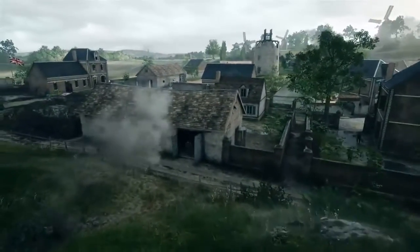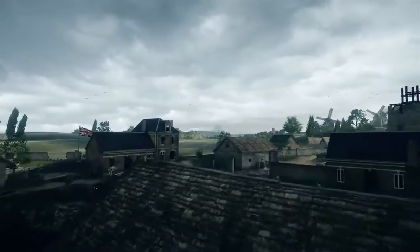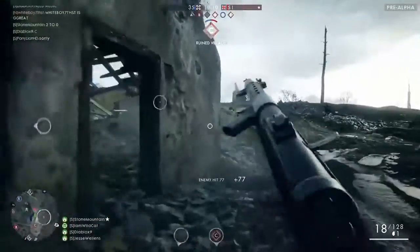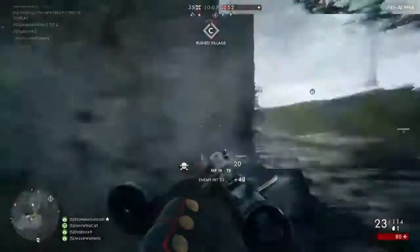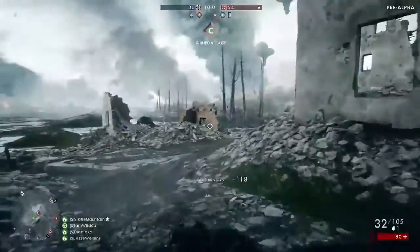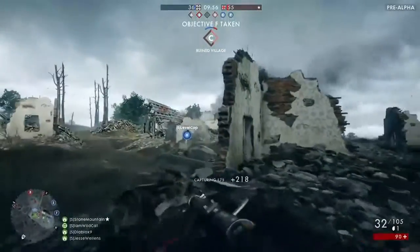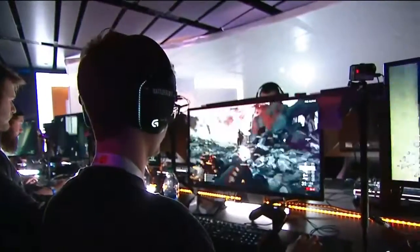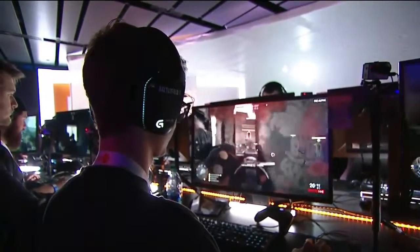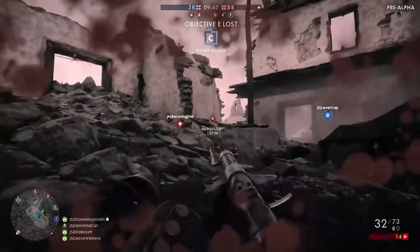You can see this area looking like pristine countryside — a little bit of destruction here at the moment, but it was pristine when we started, and you can bet it'll be completely leveled by the end of the round. Here's Stone Mountain trying his best. This is one of the actual ruined villages — this is part of the map already ruined. As you go to the other side, you've got the pristine countryside. There's a nice variation on the same map, but you can always make pristine countryside completely flat if you want.